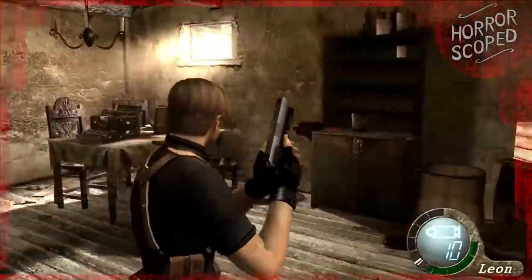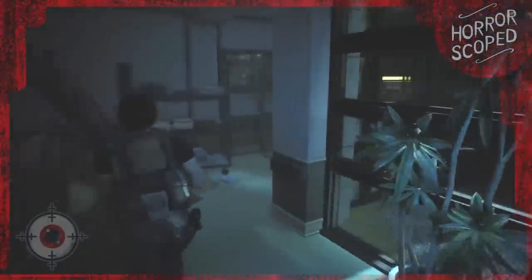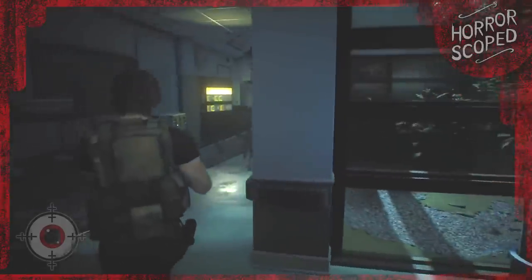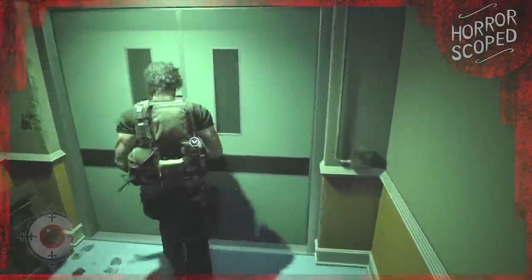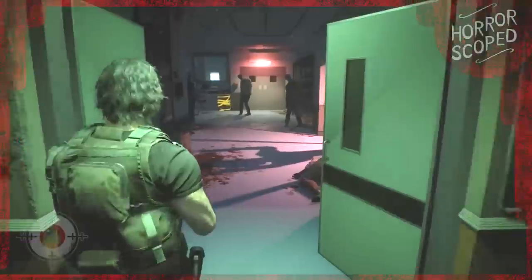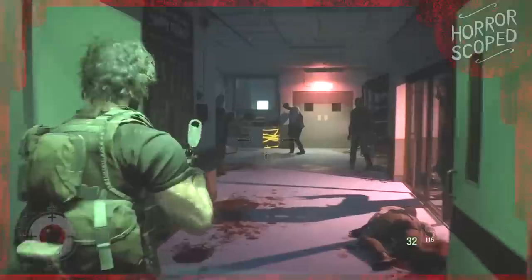Whereas in Resident Evil 4, I knew if I went through a loading door anything pursuing me no longer could. The Resident Evil 3 remake dynamically loads and unloads areas as we leave them, so the immersion of leaving one area and entering another is usually not disrupted by a loading screen — making Resident Evil 3 feel like you're never really safe. This dynamic loading and unloading changes the hospital fight completely when compared to the cabin fight in Resident Evil 4, as the game is constantly removing assets you just left behind to keep things running smoothly.